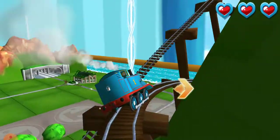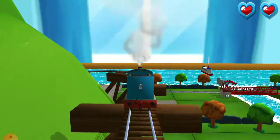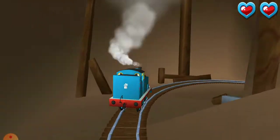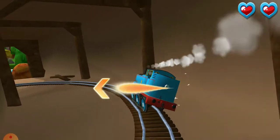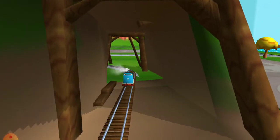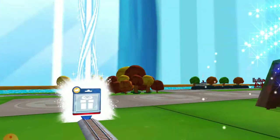Only the boldest of engines will try Crazy Coaster Mountain. Steer your engines through the sharp curves. Swipe left or right to keep your engine on the trackside buffers. Good job! Well done!